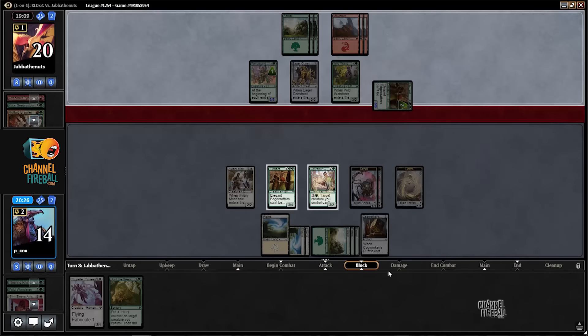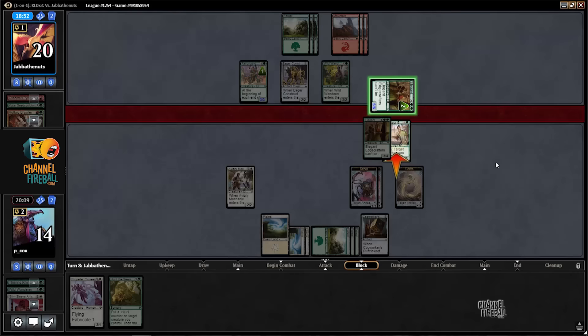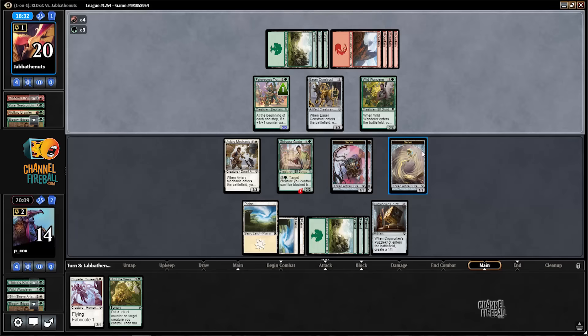They're attacking with their Edge Crafters now. I can take 5 and go to 9, but if they have any trick I get blown out. I can't really chump this creature, so if I'm gonna have to eventually block it anyway, might as well just double block it now. There's really been no indication they have a trick. Ordering that way — that probably suggests they think I have Built to Last, then I can make my guy a 5/6. If they have no trick, it would make sense to put Edge Crafters first unless they think I have Built to Last, because then I can save my creature and theirs dies. Alright, that worked out fine.